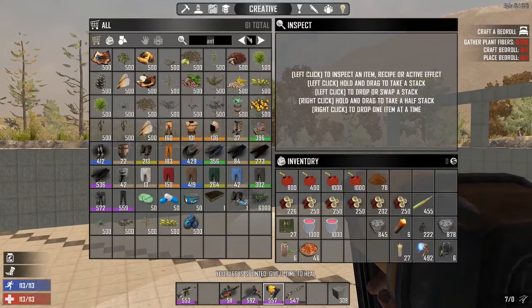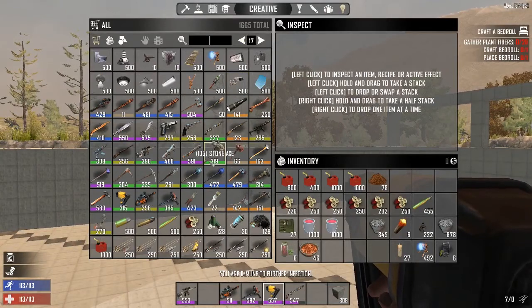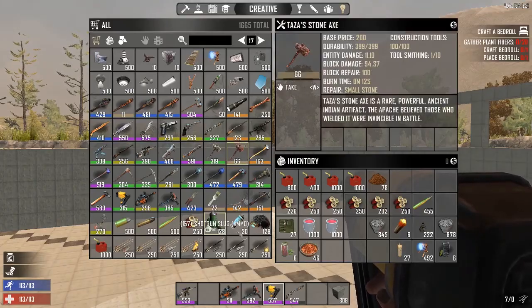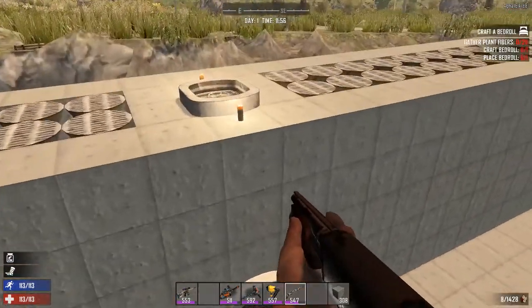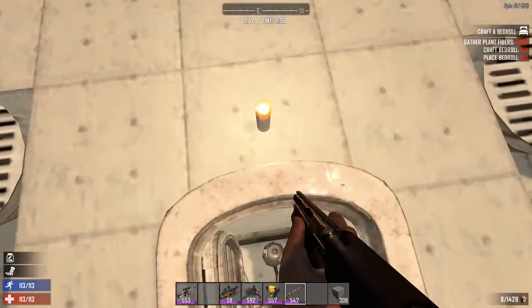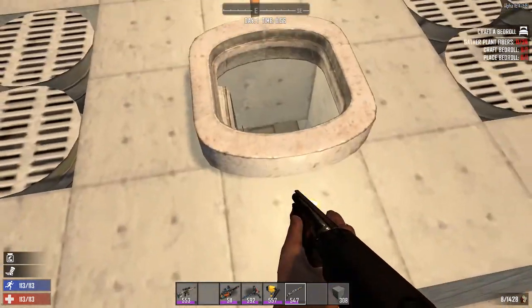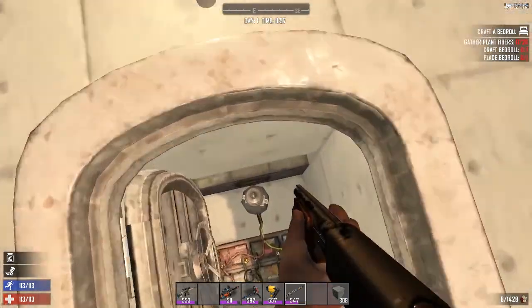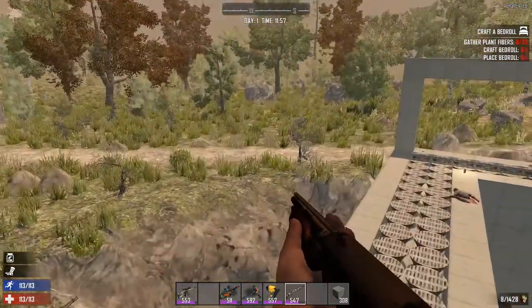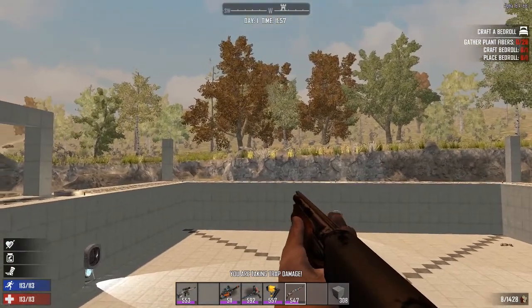Then if I hit U, this is the creative menu. It has all the blocks you could ever want, all the items. You can see they're all random values, which is kind of annoying. There's also weird stuff. I do have a munitions chest in here - I use it because I want to keep my inventory kind of full. If I go into the munitions chest I can select things - yep, munitions chest has all my stuff I'm not using, paint brushes and such.